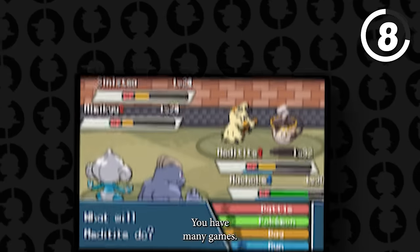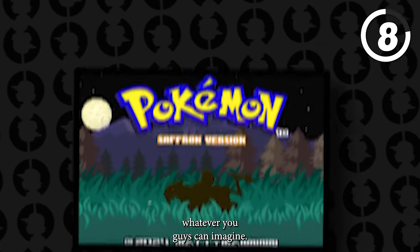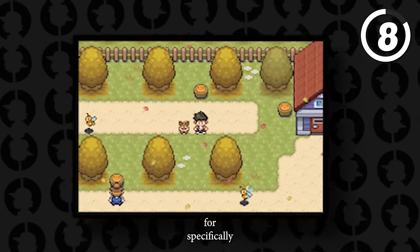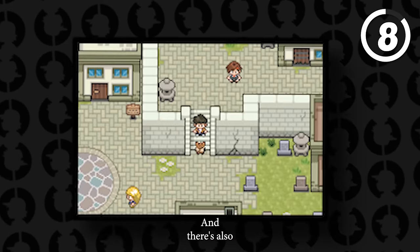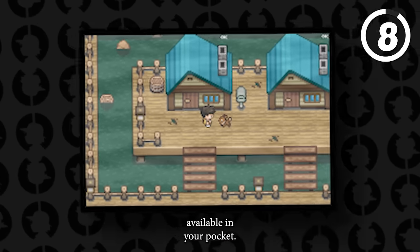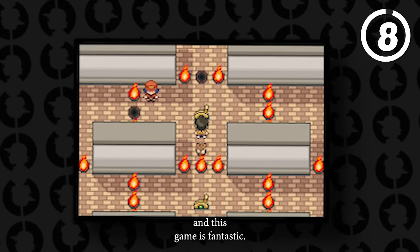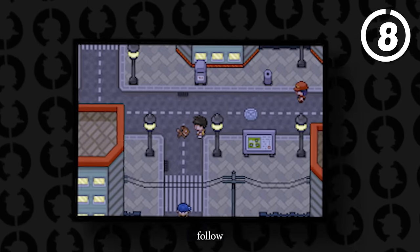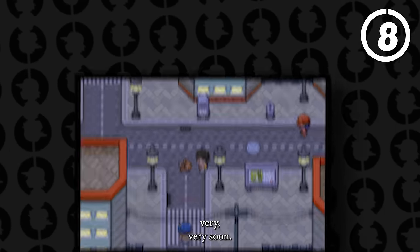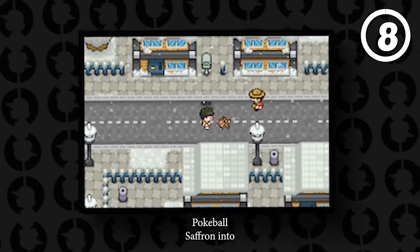Pokemon Saffron features mini-games like making cookies, mixing, mining, and slot machines at special locations across the region. You can blend berries to make different berry mixes for your Pokemon. There's also a Pokedex, Dex Nav, and World Map all available in a Pocket-style app. The game is fantastic and should be getting its first release very soon. Check the Discord link in the description to follow progress and definitely check out Pokemon Saffron in 2024.